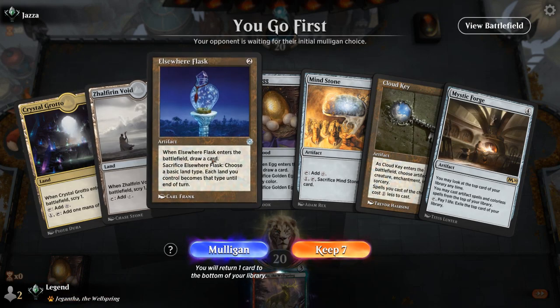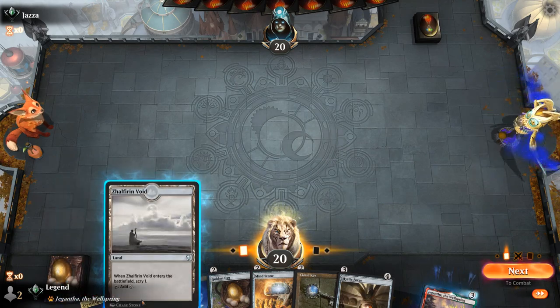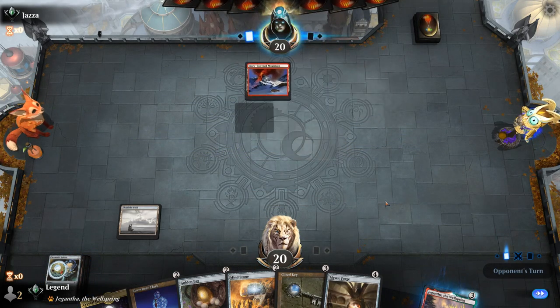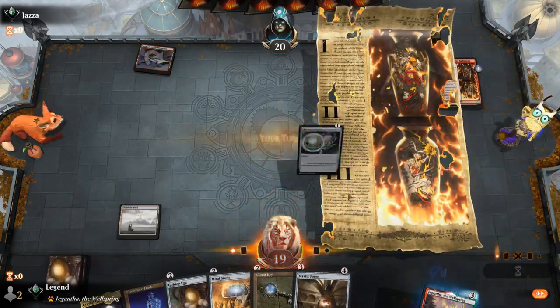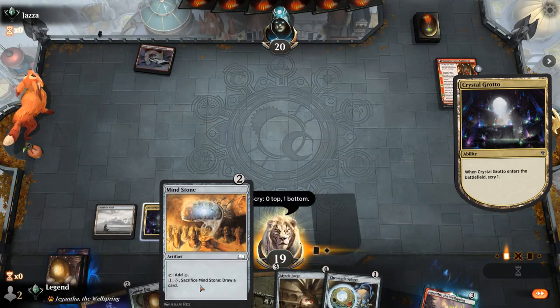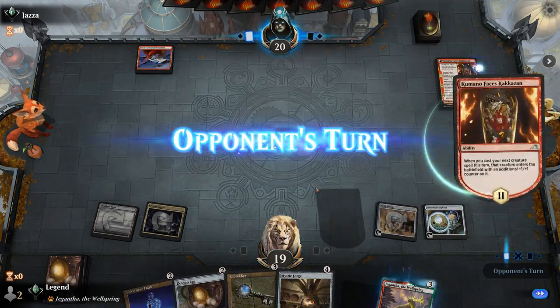We're on the play and this hand seems keepable — Mind Stone into Cloud Key at the very least. Can Scry towards another land or cost reducer. Play with Mind Stone, seems free enough since we might find a Scraptrawler to synergize with it. We're up against Mono-Red, so it's going to be a pure race. Finding some life gain lands would also be helpful. Mystic Forge we already have, so Stone into Sphere, and then Sphere will give us a redraw next turn.